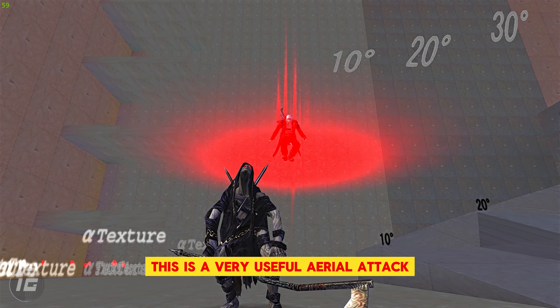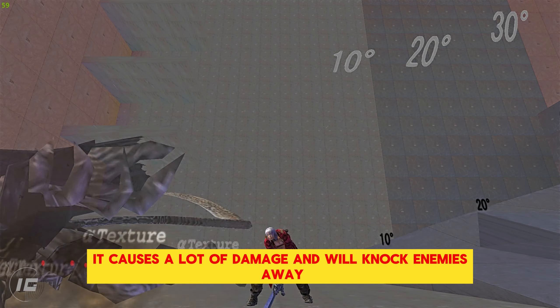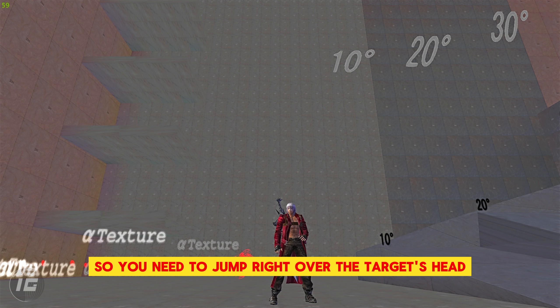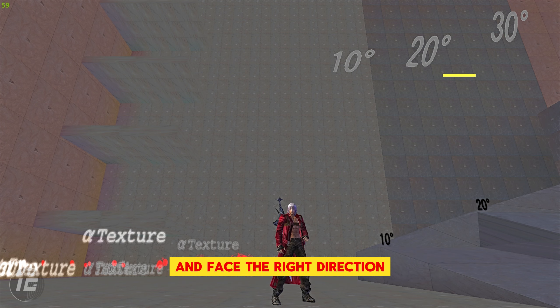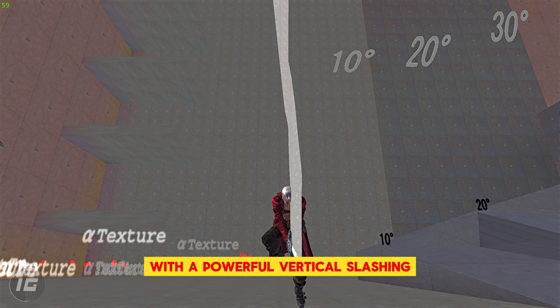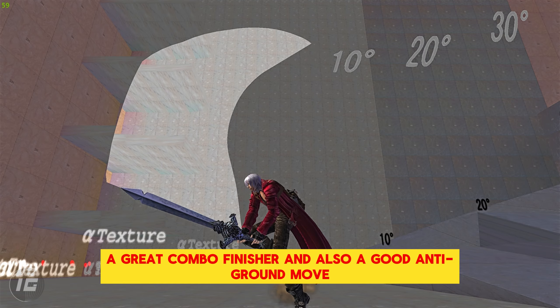This is a very useful aerial attack. It causes a lot of damage and will knock enemies away. Dante drives straight down, so you need to jump right over the target's head in order to score a hit. However, if you're locked on, Dante will automatically turn and face the right direction in midair. Dante comes down to the earth with a powerful vertical slashing — a great combo finisher and also a good anti-ground move.